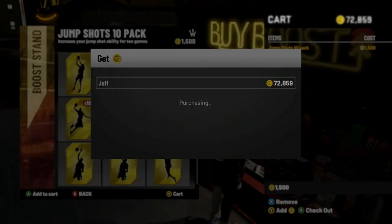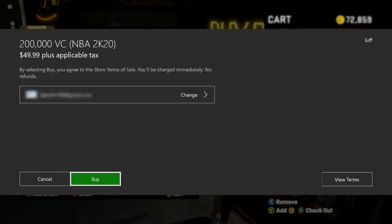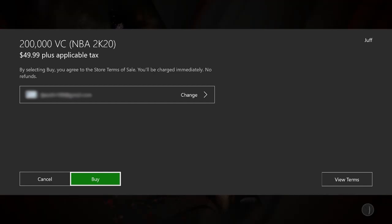When it comes up to select the payment, don't actually pay for it right there. You're going to want to unplug your Ethernet, disconnect your router, or disconnect your hotspot — however you're connected. It'll kick you out but it will keep this window up, so you can go ahead and plug it back in or reconnect.